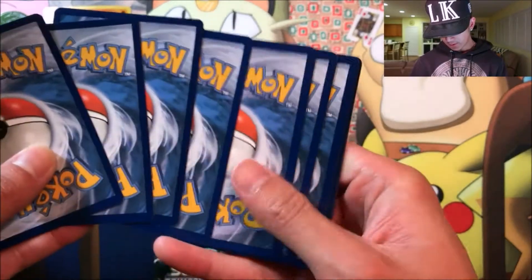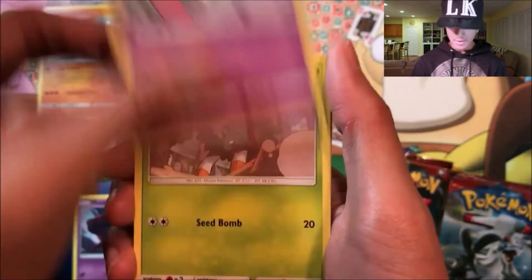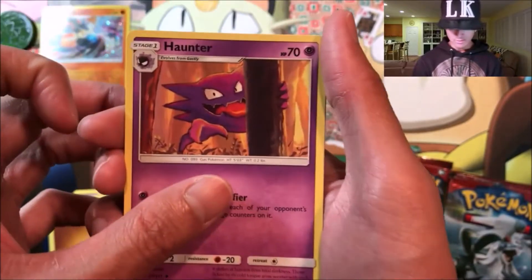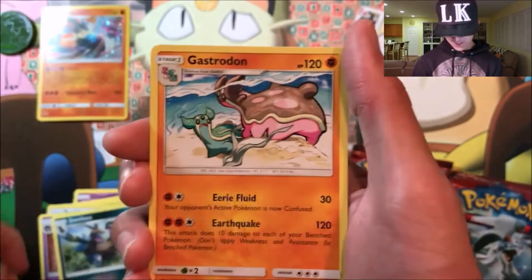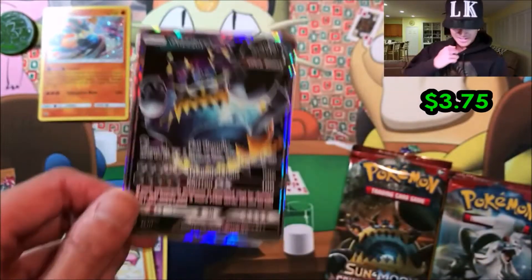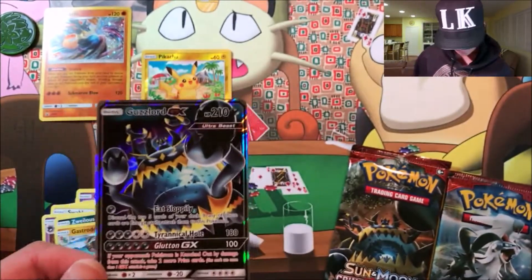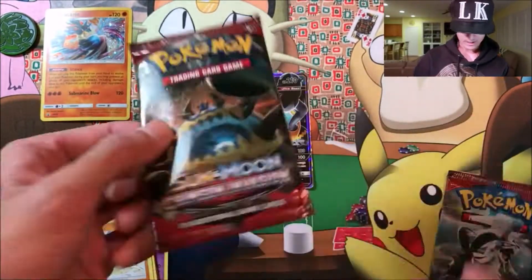Out of this pack we got a Mistry Vish, a Jangmo-o, a Kai Meko, we got Skiddo, Carbink, Swablu, Fighting energy, Haunter, a Xurkitree, a Gastrodon, a reverse Pikachu that looks sick — and the Guzzlord GX! Sweet, I wasn't expecting to get a GX out of here. Let's open the Guzzlord pack next.